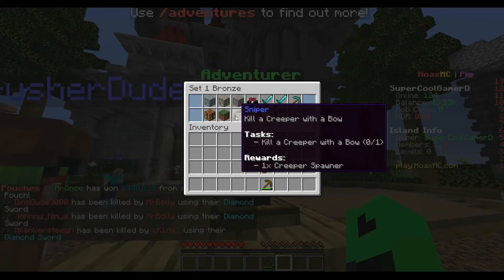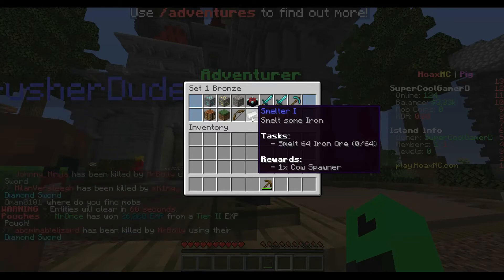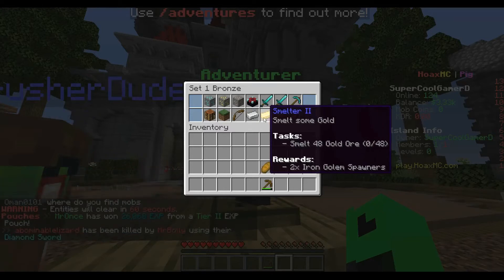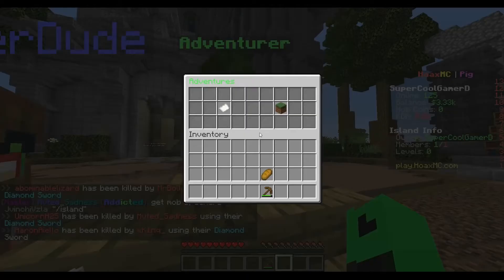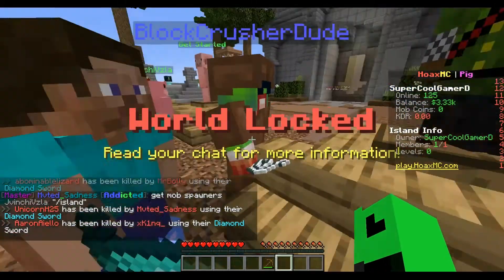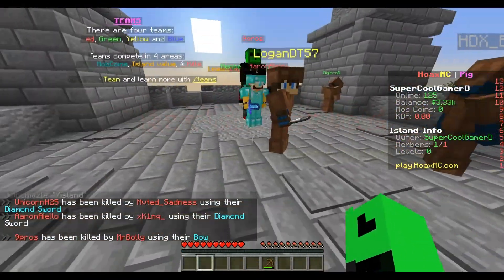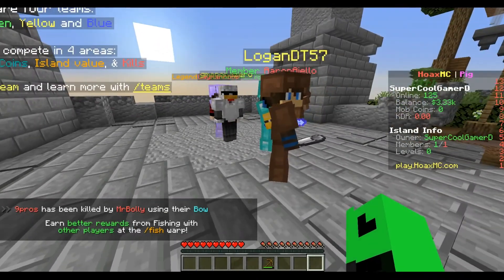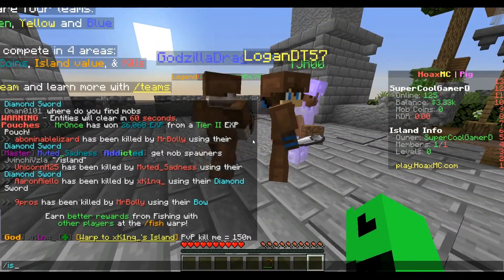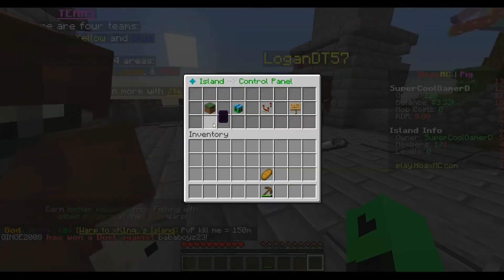A cow spawner — that'd be pretty cool. We just have to smelt 48 golden food. It says 'world lock — read the chat for more information,' but I don't know what that means. The arena might be slash-PVP, I'm not sure. I'm not gonna try it out right now.